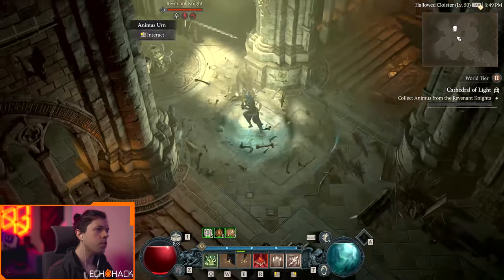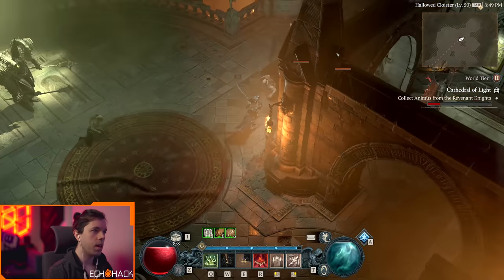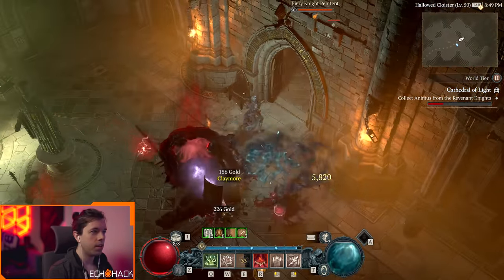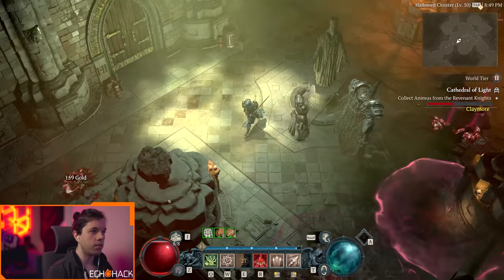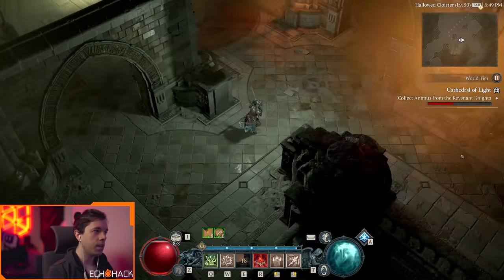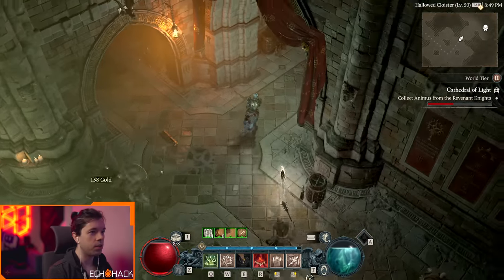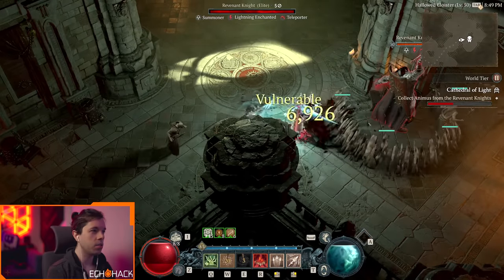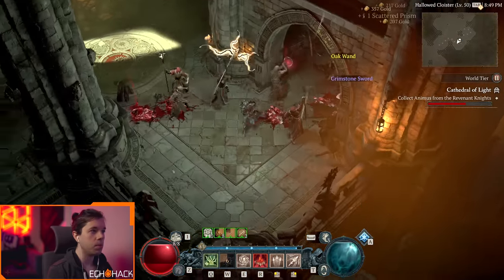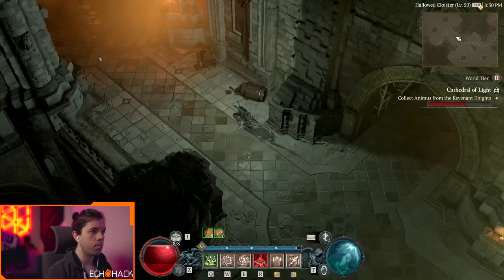First we have a dungeon mechanic where we need to collect animus from the knights. I'm a bit over-level right now so I'm one-shotting everything, but if you're under-leveled these monsters are way harder. Most try-hard players are going to want to do this under-level because it lands you in the higher difficulty with better loot much faster — so being able to access Nightmare difficulty early is a big boon.